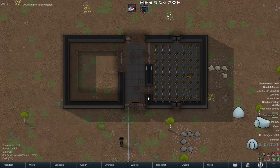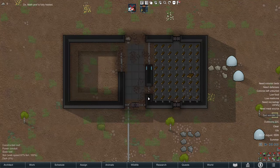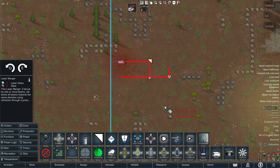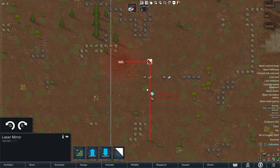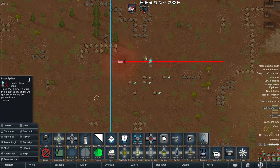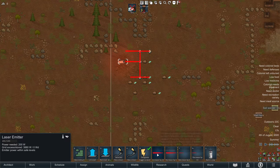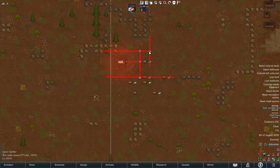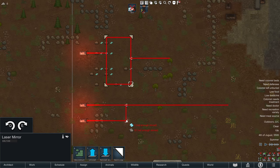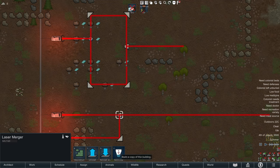Moving on, redirecting the laser beam that the laser emitter emits can be done with mirrors, splitters, or mergers. Mirrors can bend light around a 90-degree corner. These mirrors are also quite large and can be used to hold up a roof. You can also split the laser beam using a laser splitter — a laser will split perpendicular to where it strikes the splitter. Then we have the merger, which can combine two beams together, combining their range and strength. The merged beam will always exit in the direction of the arrow on the merger.